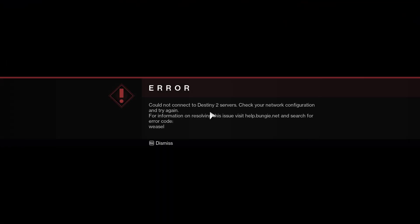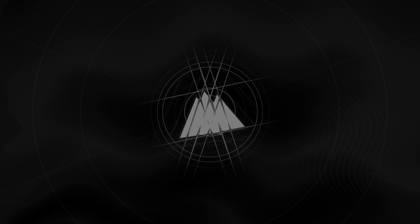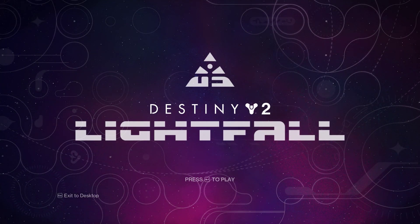Now put it in the vault and there you go — it is as simple as that, and so easy to set up. Hopefully now you can go and enjoy getting all your perfect roll exotics and all the bright dust you could ever want from bright engrams. Thanks for watching — adios.